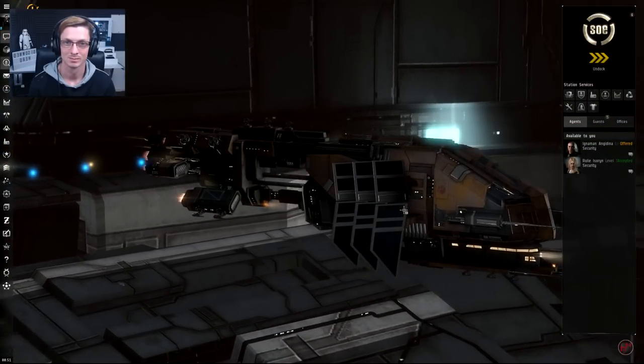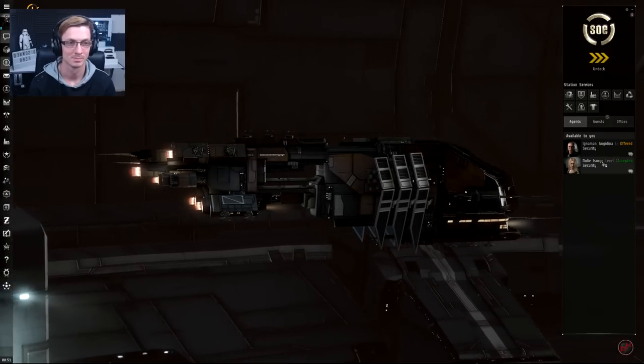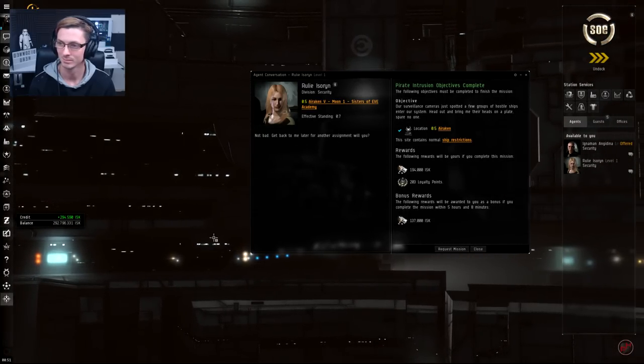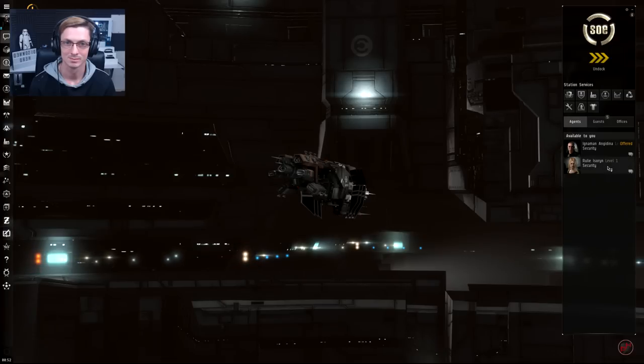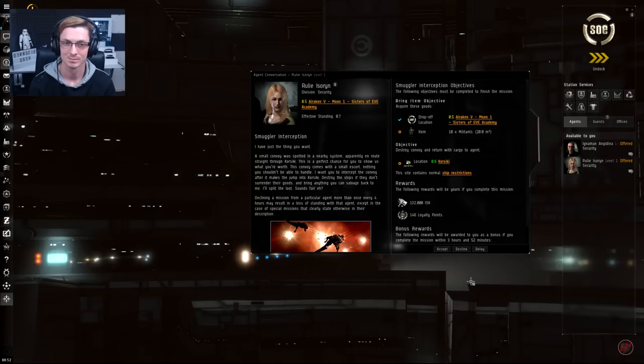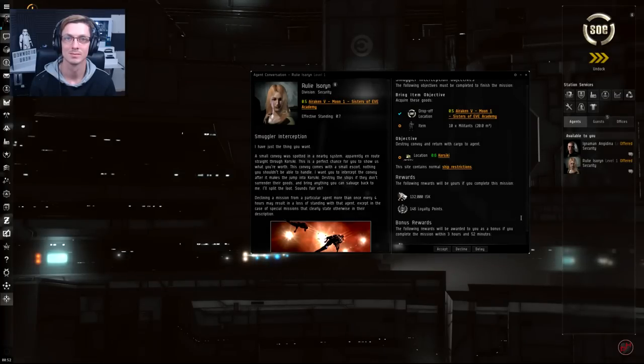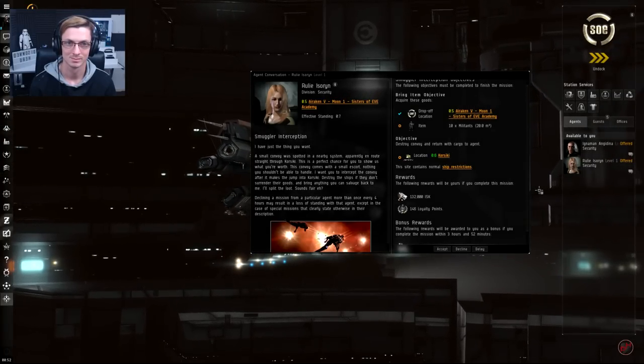Back in the same station where we started. Double-click the agent and click Complete Mission since we've completed all objectives. Our wallet received a bit of ISK, and we've collected some loyalty points — they don't show a popup, but you can check in your Journal under Loyalty Points. Double-click the agent again to start the next mission. The new mission has a different description but continues the story. This time the objective looks like we simply need to warp to the location, find some loot or destroy ships to get loot containing 10 militants, then bring them back. Hit Accept and let's go.